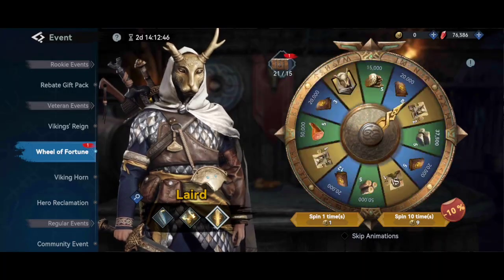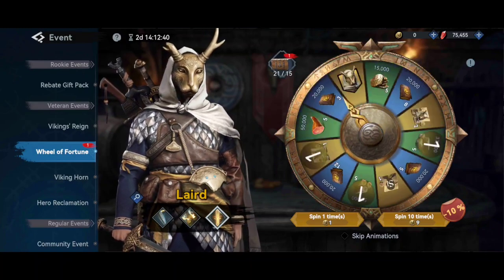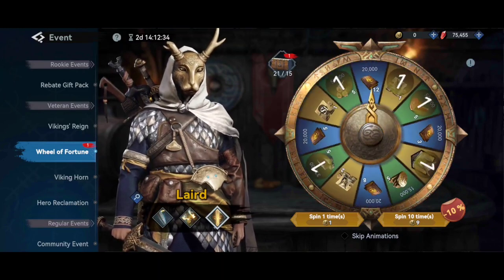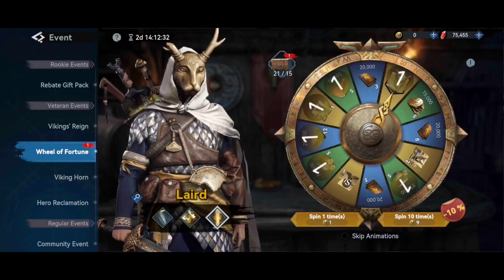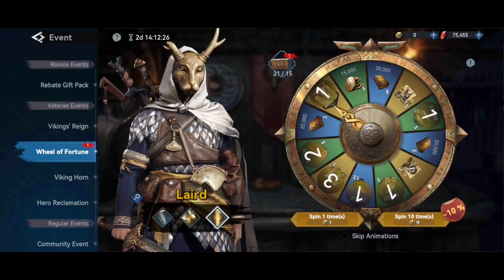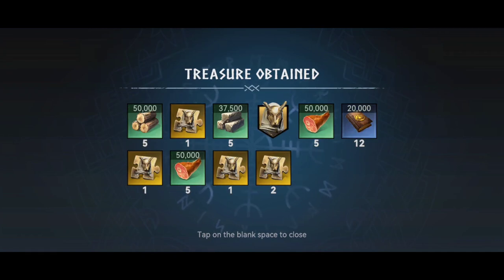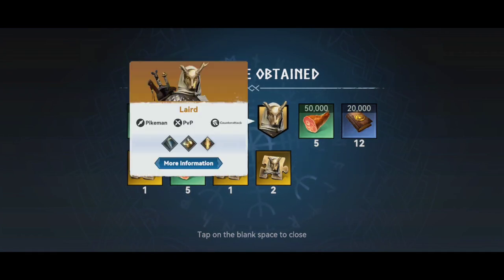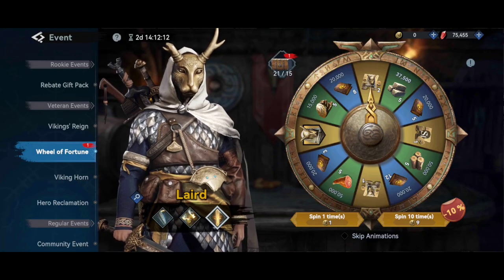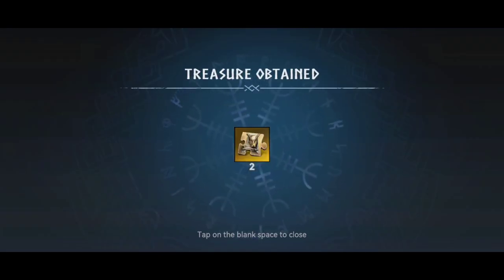Let's try another 10 spins. If you don't get the Lead shards, you still have pretty good rewards like experience books, resources, and speed-ups. As you can see I got another one — so I have 10 shards. Spinning also unlocks some chests, so you're gonna get two more shards from those.